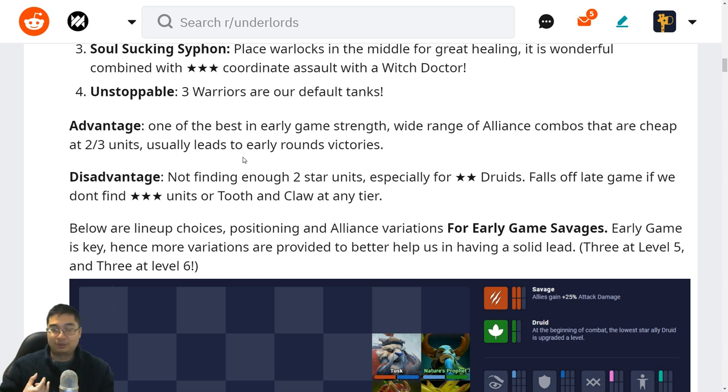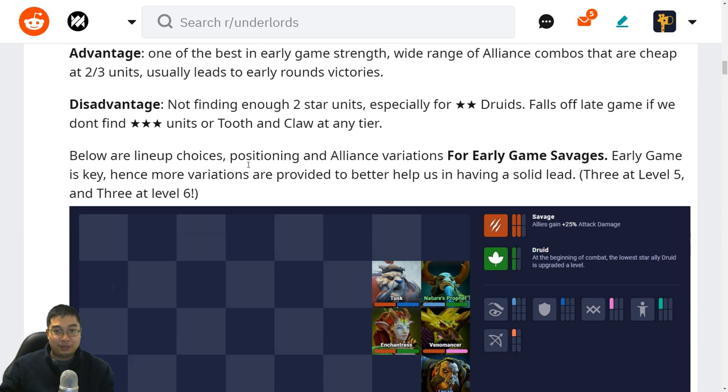We also have the Warlock guide which will be transitioning into the Scrappy guide as well. Below are some of the early game choices — three choices of variation at level five and three variations at level six.